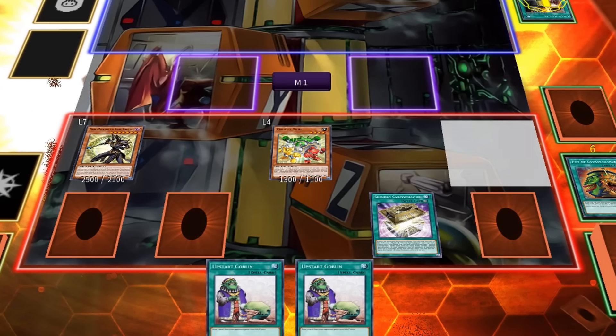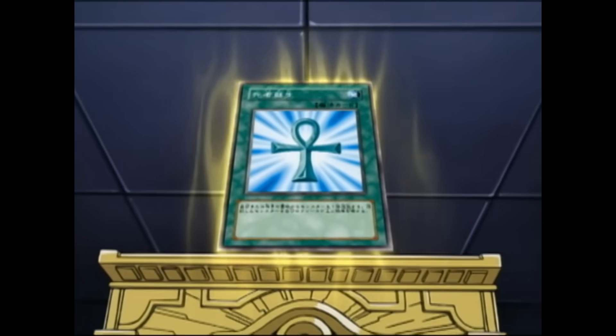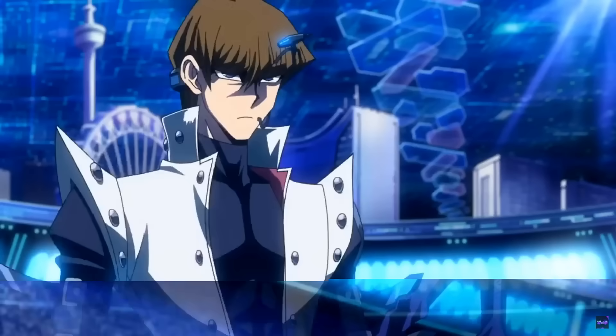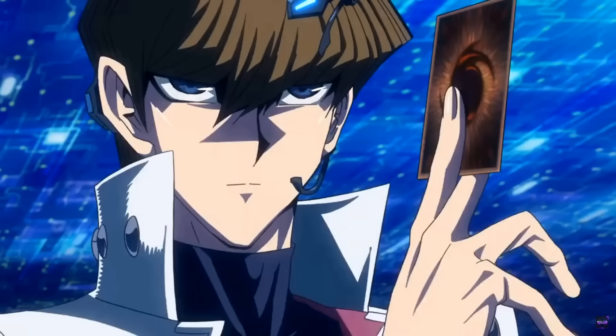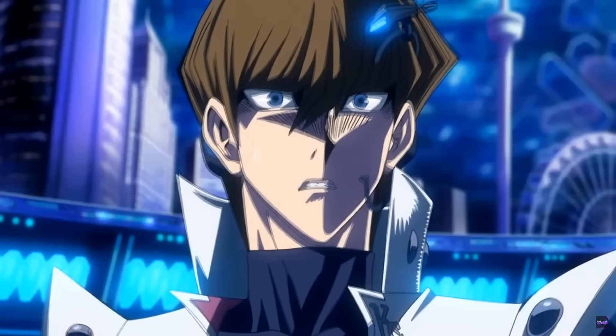This graveyard denial is referenced in this card's second effect. The cost of discarding a spell to use the effect alludes to how Yugi defeated the Pharaoh by sealing his Monster Reborn spell inside the box, which is itself a metaphor for Yugi letting go of the Pharaoh — denying revival from the graveyard in order for his friend to go to the afterlife.